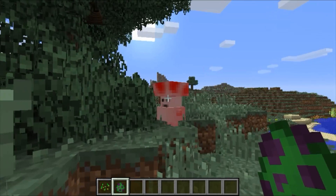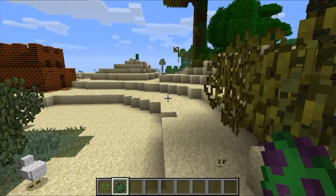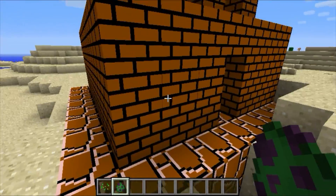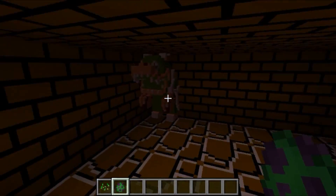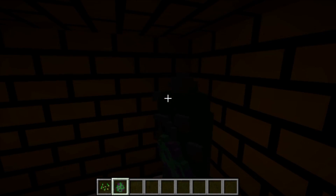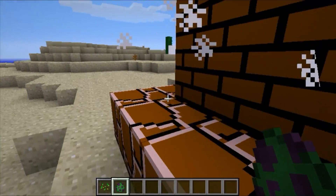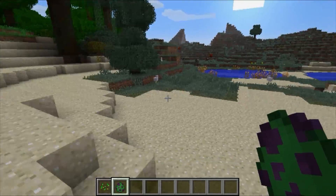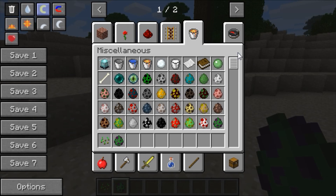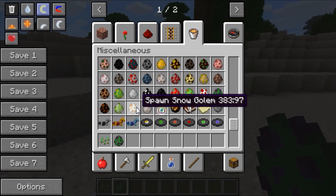Hey guys, I almost forgot to show you some of the coolest things about this Mario mod — the spawns! We've got Mr. Toadstool right here; these guys spawn everywhere. There's also a cool little castle dungeon, and guess what's inside — you can hear it — it's Bowser! Bowser spawns right inside these castles. Let's go fight him — he glitched through the wall and disappeared. Bye bye Bowser! I can't believe I almost forgot this; it's one of the coolest things about this whole mod.